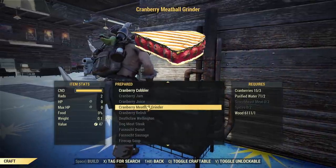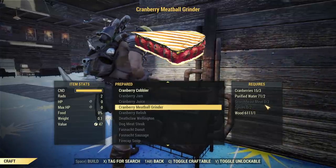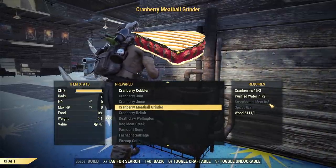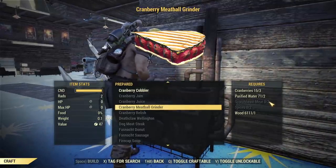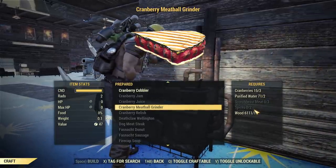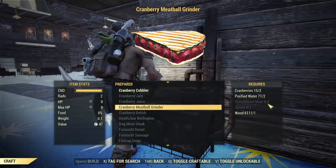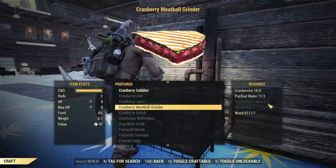The other food I want to show you is cranberry meatball grinder. This one is a little bit harder to craft because you need scorchbeast meat - exactly three scorchbeast meats to craft one cranberry meatball grinder. You will need to farm those scorchbeasts a lot. Apart from that, cranberries are easy to get. Spices you should already have from the golf club, and if not, go to Helvetia and grab some more. Scorchbeast meat is the hard part but the good thing is you will grind a lot of experience killing those scorchbeasts.